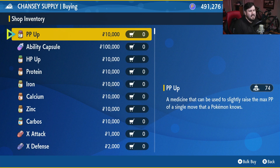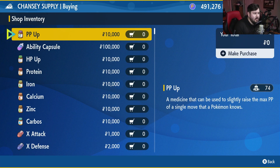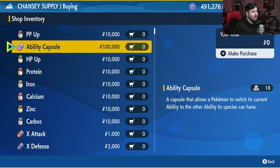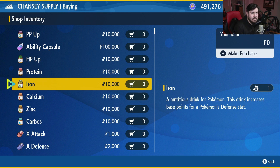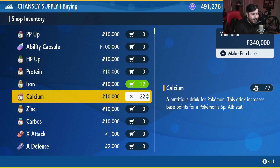Once you are inside of Chancey Supply, we're going to start a bulk buy so we can buy everything that we need all at once. We're going to make sure that our Gholdengo has 120 EVs in his defense, so we're going to grab our Iron — grab 12 of these. Then we want 252 EVs in our special attack, so we're going to grab 25 of our Calcium. And then we're also going to put 136 in our special defense.